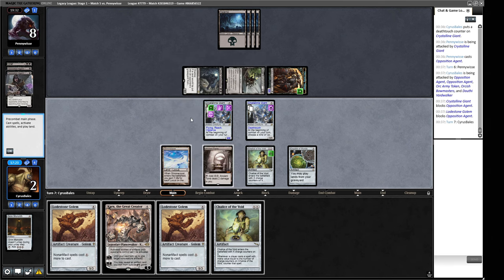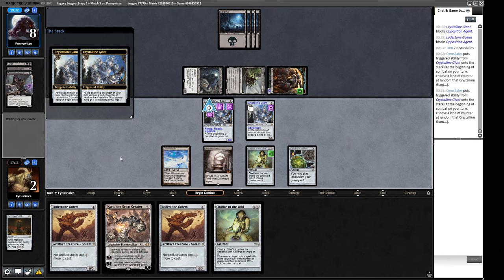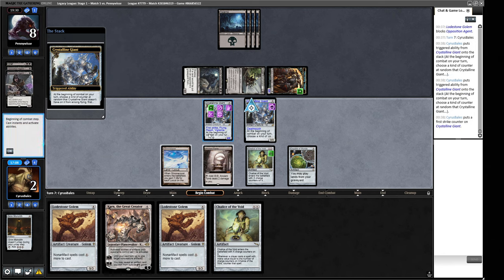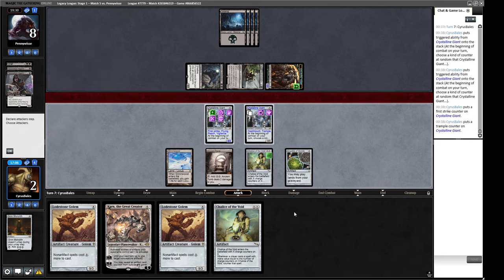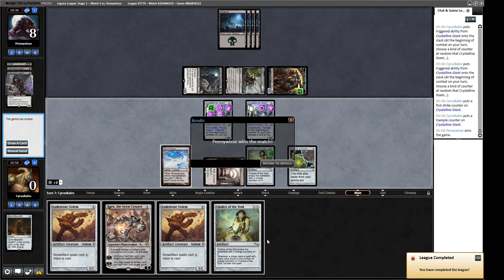If the Giant gets Lifelink we go up to six — still alive. If it gets plus one plus one, still alive. We need any of several abilities. It gets First Strike — not the one. Trample — also not the one. We show ourselves the door. So close — the Crystalline Casino didn't quite pan out as wanted. That's the run — ending with an unfortunate result but some great games of old-fashioned Stacks Magic.